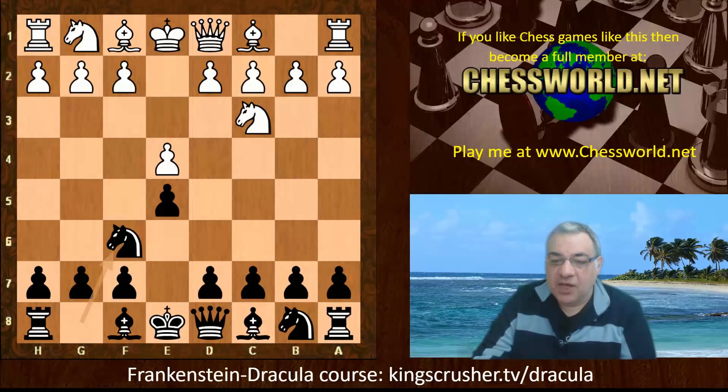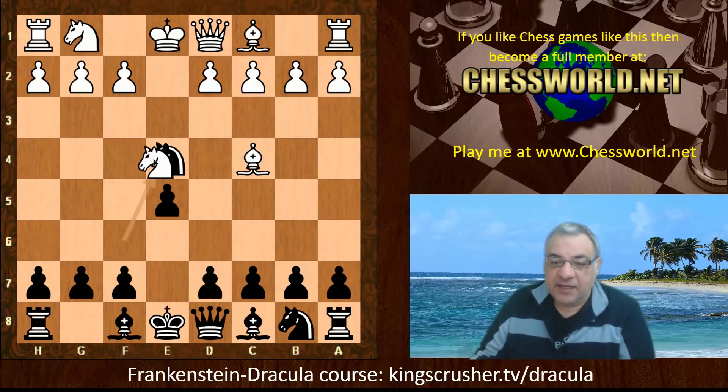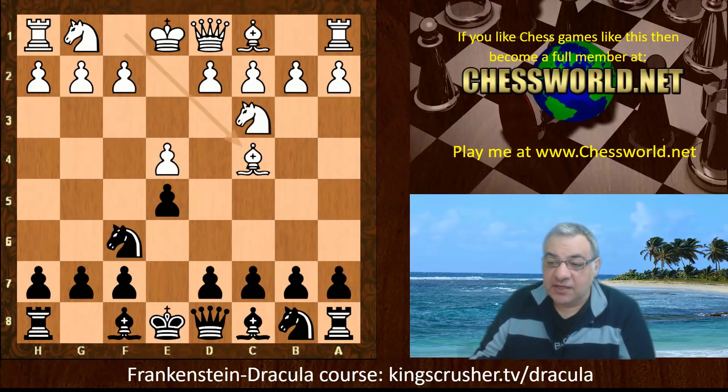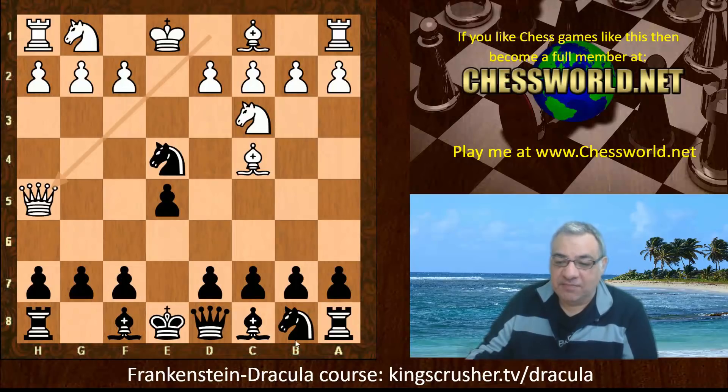So Nc3 Nf6. White plays the provocative Bc4, provoking the tactical move Nxe4. If White casually plays Nxe4 here, d5 gives Black a better game - at least equality or even a slight advantage in most variations. White's critical test is actually after Nxe4 to threaten checkmate with Qh5. This is one case where the direct move is actually the best move.